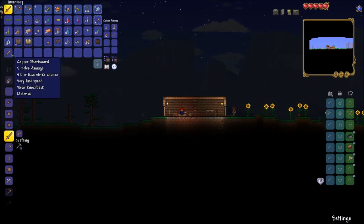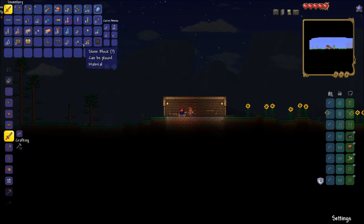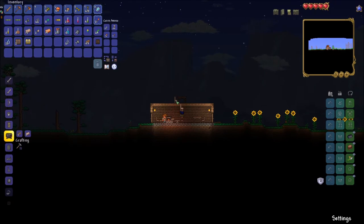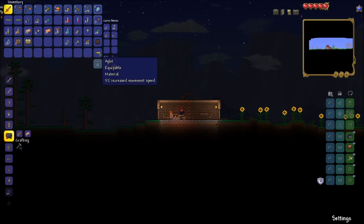Now it's time to upgrade our weapons for the first time. I'm replacing a copper shortsword with a wooden sword, which ends up doing much more damage. I throw the copper shortsword in the trash slot because we won't be needing it later.